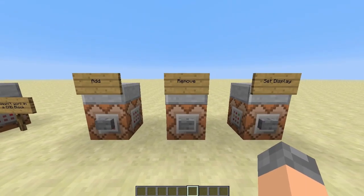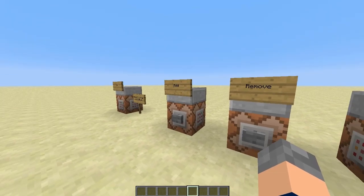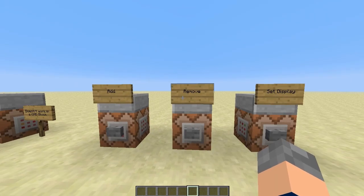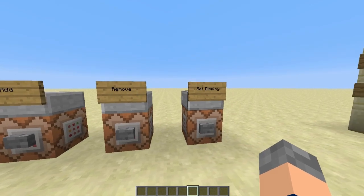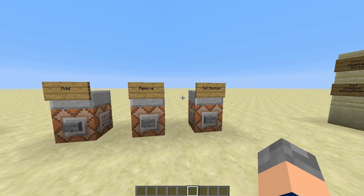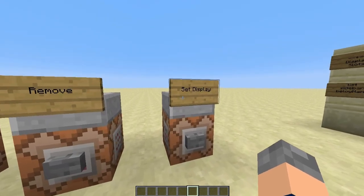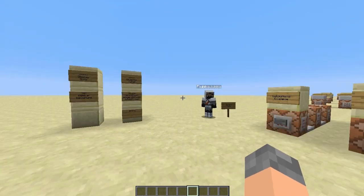So really there's only three commands for objectives: the add objectives command, the remove objectives command, and the set display objectives command. The only thing that might be a little bit tricky to understand about objectives to begin with is there are different types of objectives and there are different display slots. We'll go over those.